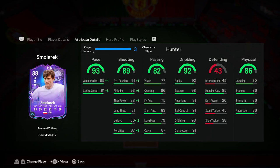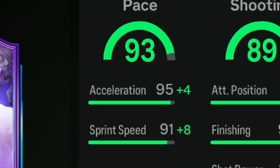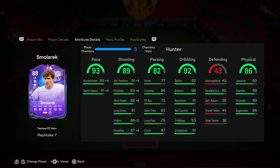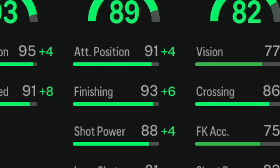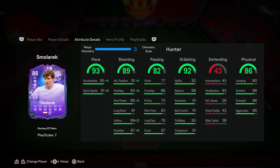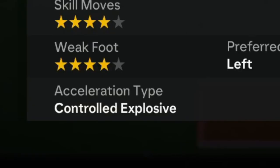The recommended chemistry style for this card is definitely Hunter. It gives him a +4 in acceleration and +8 in sprint speed, making both 99. He also gets really good shooting upgrades — a +4 in attacking positioning to improve his attacking AI even further, a +6 in finishing bumping it all the way to 99, and a +4 in shot power. When you can bump finishing up to 99, it makes him that much more consistent. Getting shot power above 90 is something you cannot complain about.